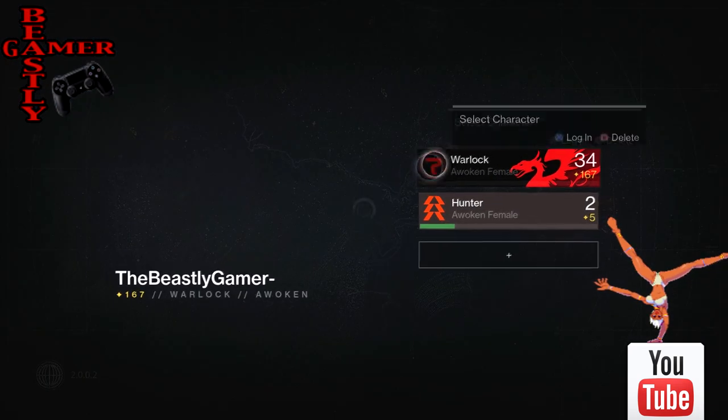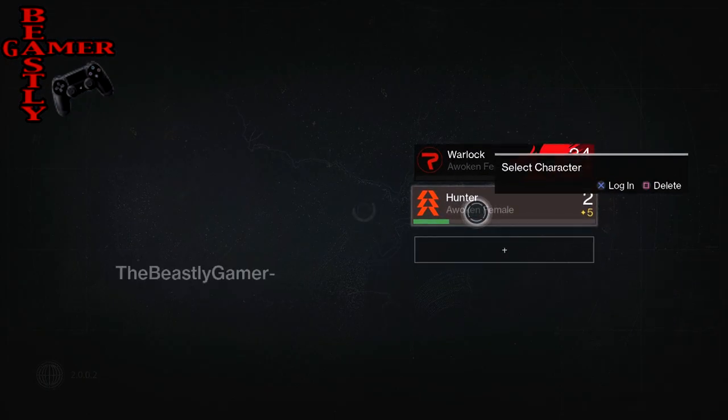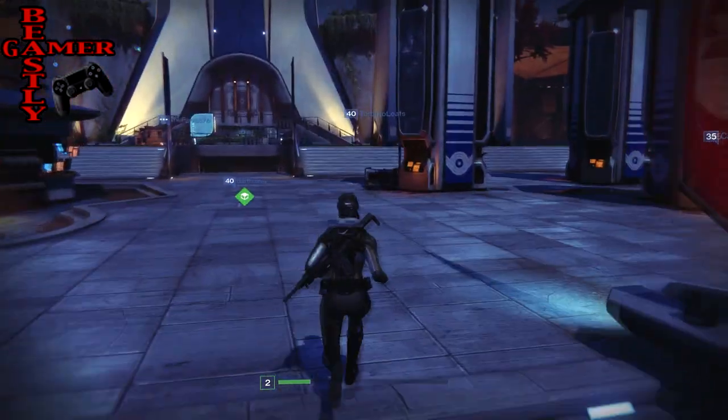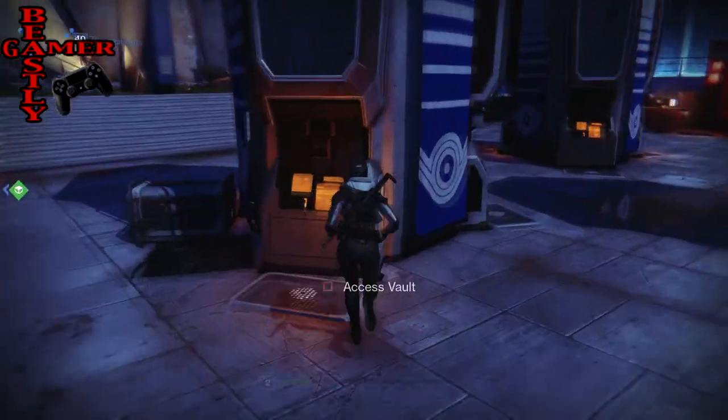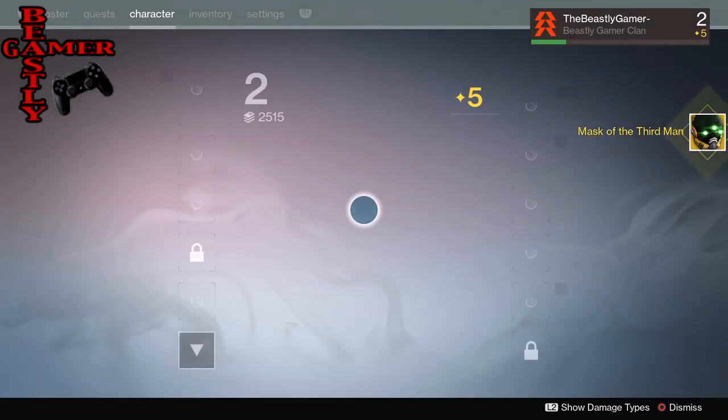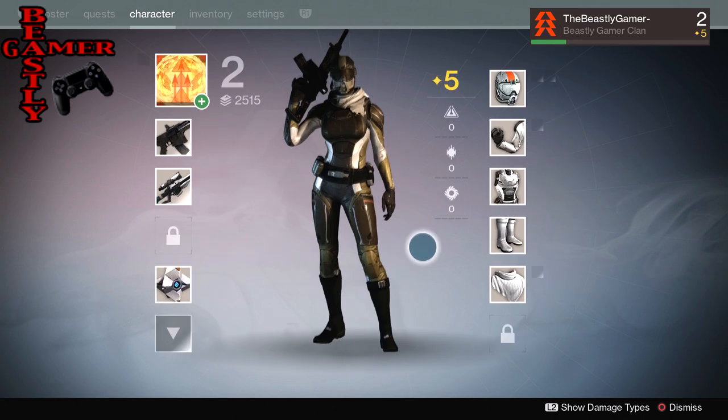And that's exactly what I did. So I backed out, went to my new hunter — I already went through the tutorial because that took about seven or eight minutes, I did not want to show you guys all that. You launch back into the game with your new character and then you go to the vault. When you go to the vault, you're going to take this item out and use it. And once you use it, you're going to immediately be level 25.